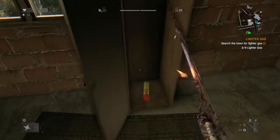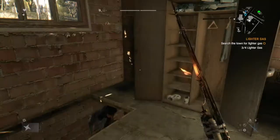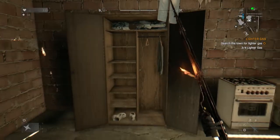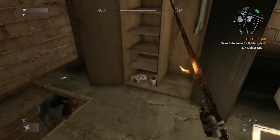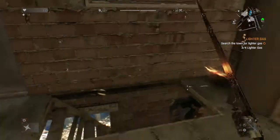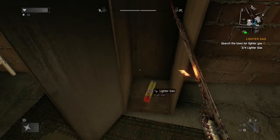Hey guys, here to show you where you find lighter gas for the lighter gas quest. I already got three in this cabinet here. You just walk up these stairs, and then there's the fourth one right here.